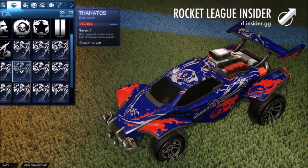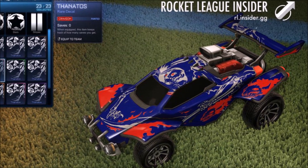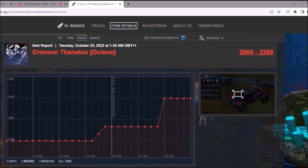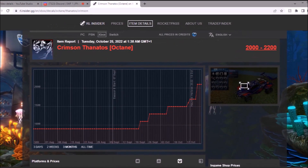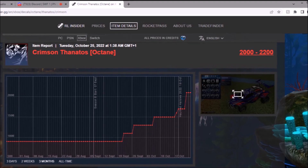Then we've got Crimson, which doesn't really look that good in my opinion — might just be from the photograph though, because those colors aren't matching. And yeah, that's 2,000 credits. Mental stuff. Full-time graph, yet again, you can see small jumps and then a massive jump recently. Obviously in the lead-up for Halloween, these things have been going crazy.